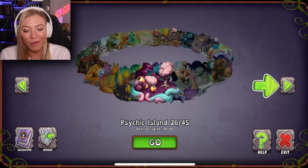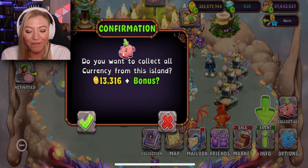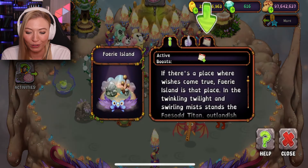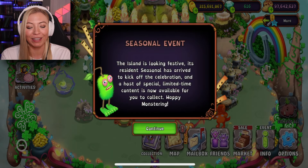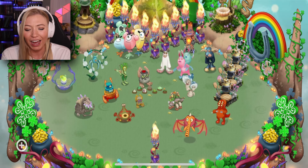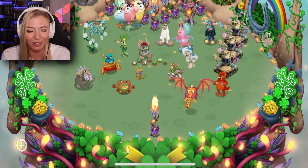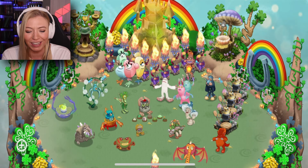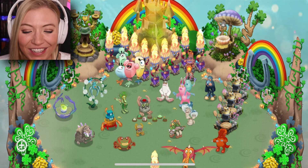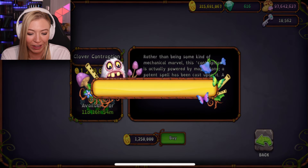Finally, the moment that everyone has been waiting for! We're gonna go over to the Fairy Island and finally activate the Cloverspell event! I love this! I love this! I played this last year as well and it is just as beautiful as it was — it's gorgeous here! So let's check out the decorations we have in the market — Clover Contraption! Don't mind if I do! That's pretty cool looking — we'll put two of these actually down!